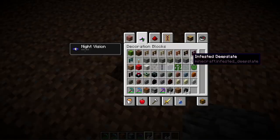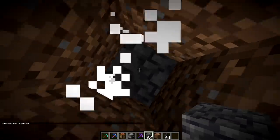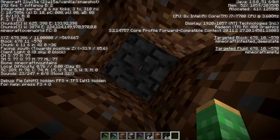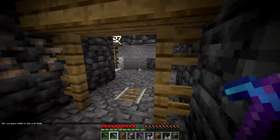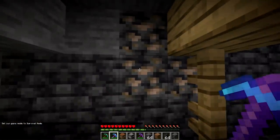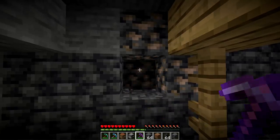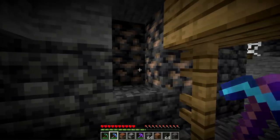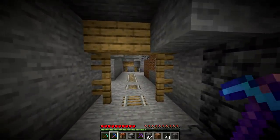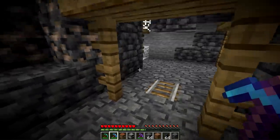Just like the other infested stone blocks in the game, you can also encounter infested deep slate as a block, though you can't get it as an item in survival. You get it as a block by having a silverfish near deep slate — it will then become infested deep slate. It doesn't matter what you use on it; it will just revert to normal deep slate. In areas where there are deep slate blocks, you can find variations of all the different ores within deep slate. These act like normal ores and can be used with Fortune, or silk touch for a unique block called a deep slate ore.